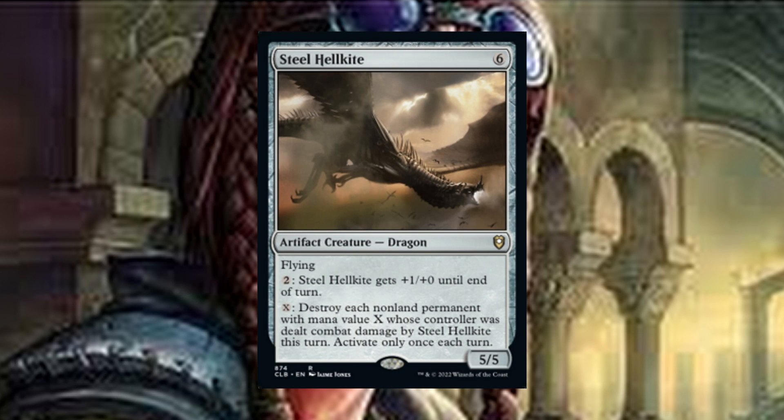Steel Hecate is a six-mana dragon that's also an artifact. Pay X: destroy each non-land permanent with converted mana cost X whose controller was dealt combat damage by Steel Hecate this turn. Activate only once each turn. There are other abilities on this card, but that's the one we're really playing this for.